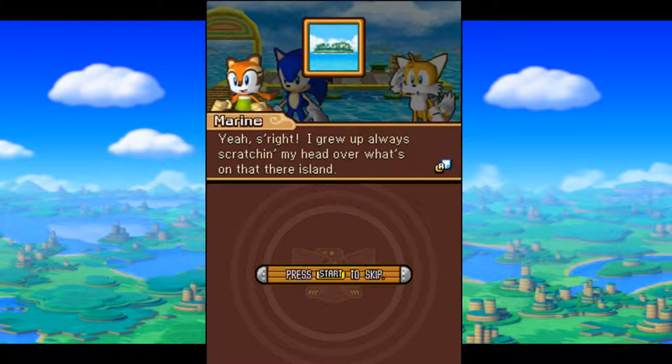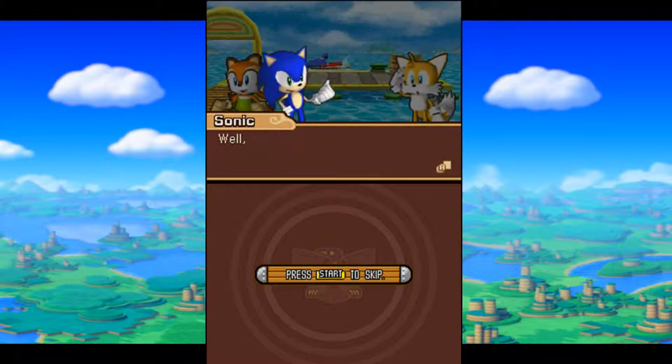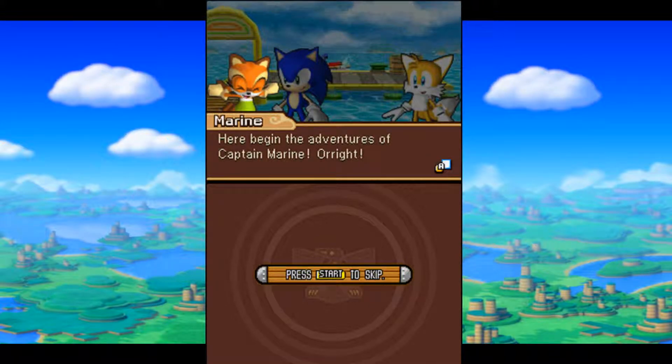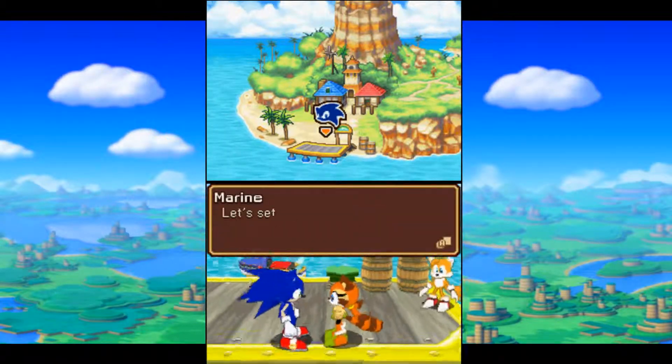First off, let's explore that island! That island? Yeah, that's right! I grew up always scratching my head over what's on that island — it's a perfect starting point for my adventures! It's that island to the west up here, right? Well, yeah, that's what I'm assuming. It's not that far — there'll be a good test run for the water bike. Maybe there'll be some new material to find too! Here begins the adventures of Captain Marine! Alright, I can't wait! Marine, let's go on an adventure!